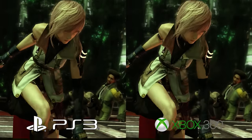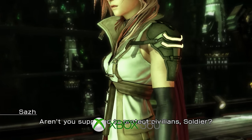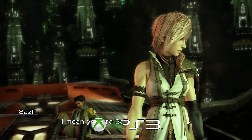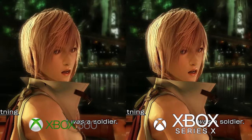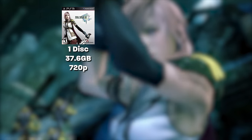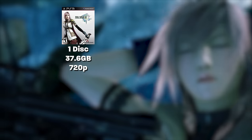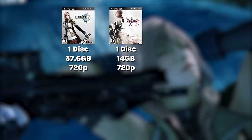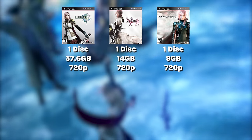Now we can move on to the platform differences. XIII was originally designed for PS3, and the hangups with the 360 version on a technical level show that — but thanks to backwards compatibility, that's not the end of the story for Xbox. On PS3, XIII is one disc at a file size of 37.6GB and 720p resolution. XIII-2 at 14GB and Lightning Returns at 9GB have 1080p CG cutscenes.